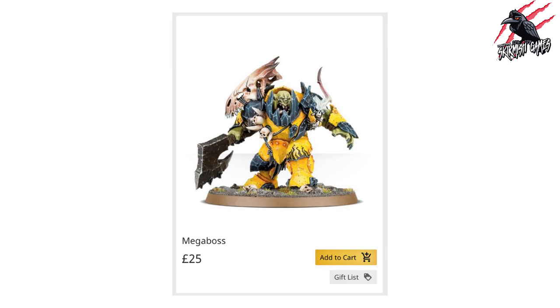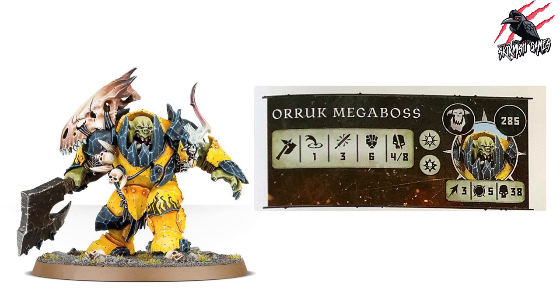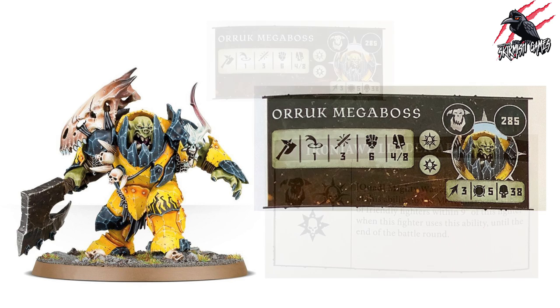Our first fighter is the Orruk Megaboss — a leader available for £25. He comes in at 285 points, with movement three, toughness five, and 38 wounds. He has the leader rune mark and one other, so he gets his own ability. His weapon is range one, three attacks, strength six, dealing four to eight on a crit — so he can certainly dish out some damage. He's super strong and super tough. Let's look at his special ability.